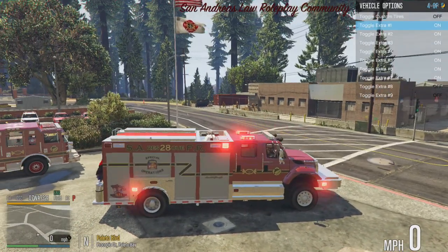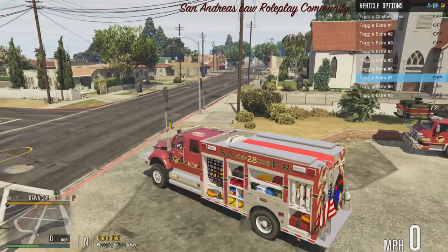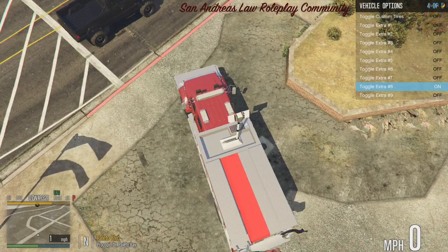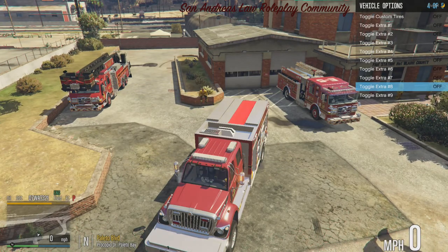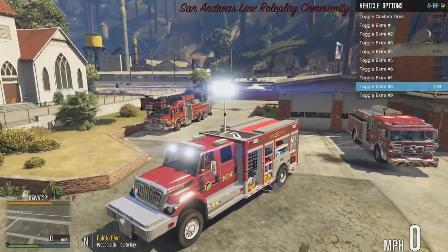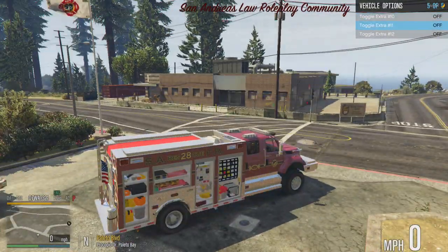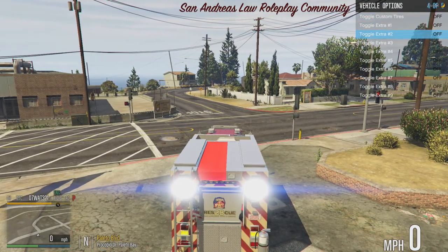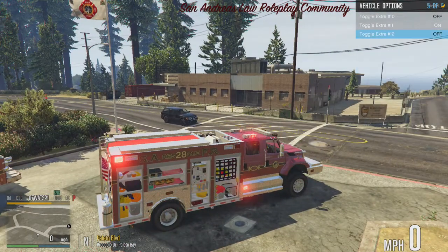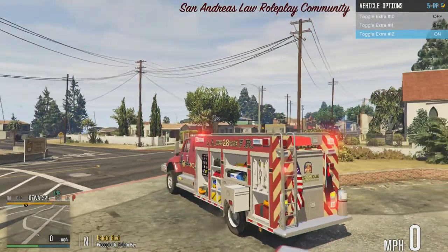Extras one through seven toggle all the compartments. Extra seven toggles the lamp up top — take that off and you can extend the lamp. You don't have to have the lights on to use the lamp on this, and you can change the direction of the lamp, though you can't change it to face backwards. Extra twelve pulls out a drawer on the side.